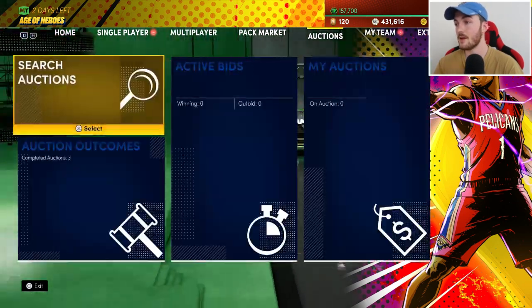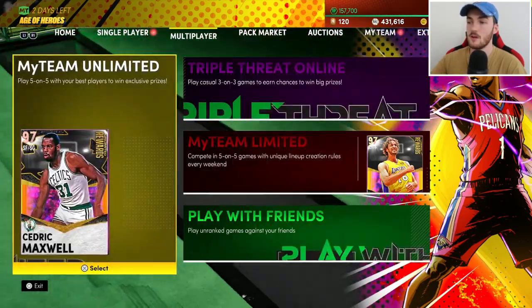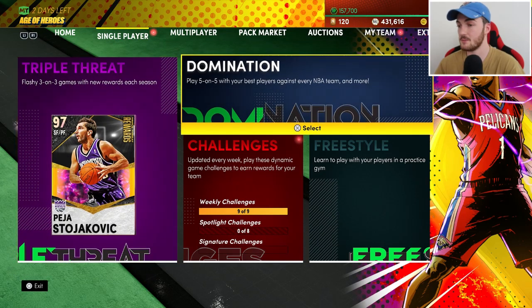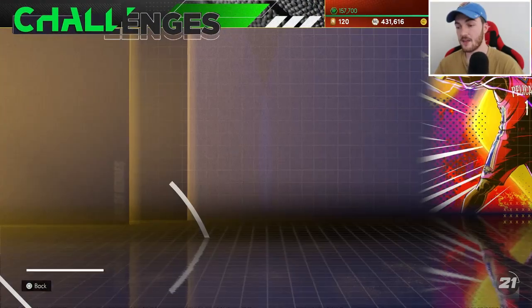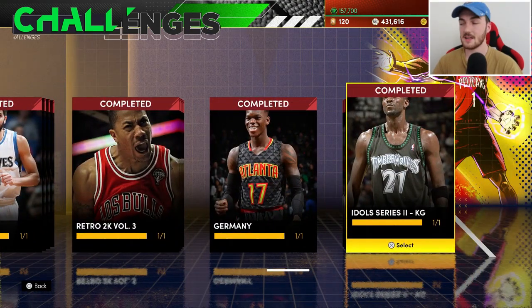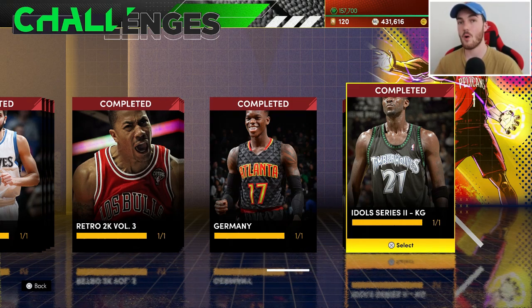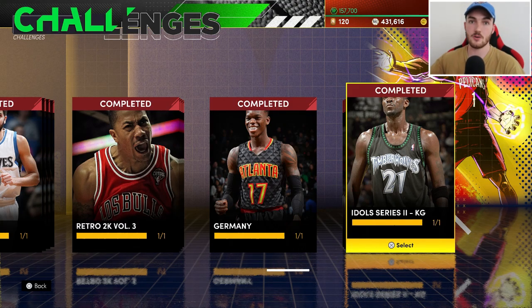If you look at my lineup, none of these cards are on the auction house besides that Shaquille O'Neal — I grinded for every single one. I have the MT right now to pick up a couple of nice cards, but I want to save it to grind for the level 40 reward. I have Shaq because he was on the Triple Threat boards. For the weekly challenges, you normally get around 300 XP for completing them, so why not go ahead and play?